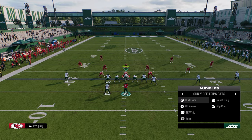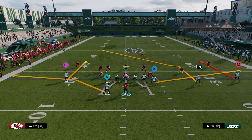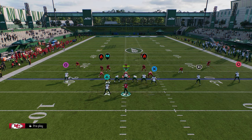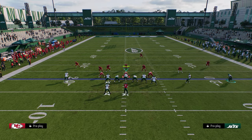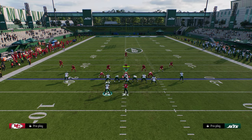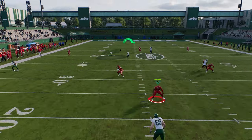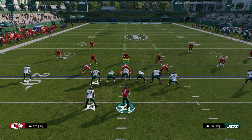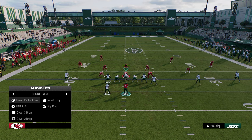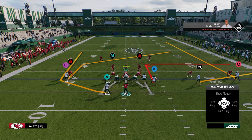Another thing you can do with this curl flat play this year is it's actually really good for beating cover three. What I like to do is put a corner route on the right side, stem the post up to about 15 yards, streak the tight end, and have a backside slant running to help hold the user. This post can really manipulate cover three this year.